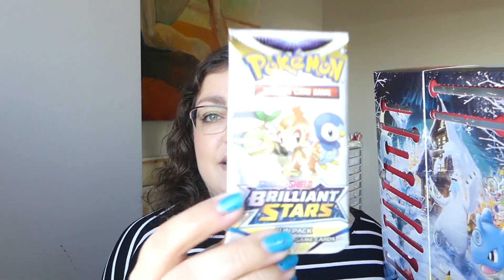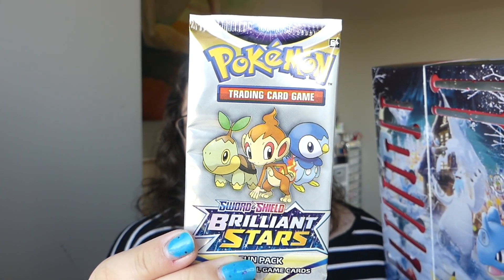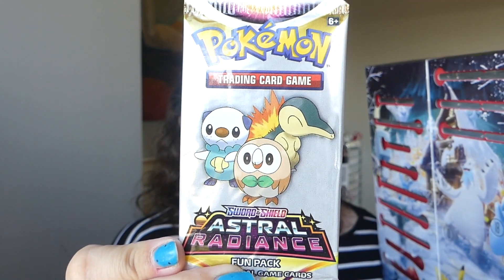I'm feeling lucky. Let's see what we can get in number 14. I think there was one more fun pack — yep, it's a fun pack. Let's see which one — this is for Brilliant Stars. I just think these are cute to have sealed. Please don't hate me for keeping those sealed. You can watch many other people open them up on YouTube and you'll see it's nothing but commons, uncommons, and a reverse holo. We have got another Astral Radiance fun pack. There you go — another one.